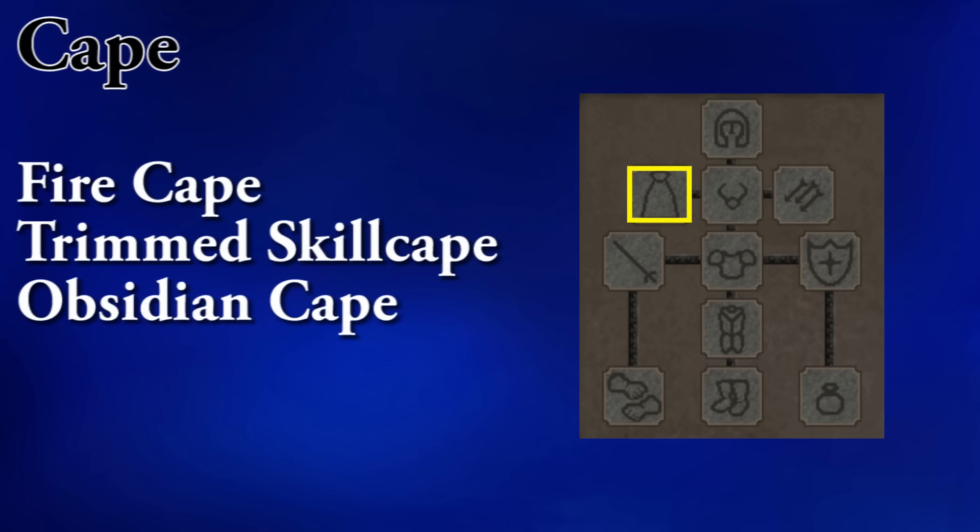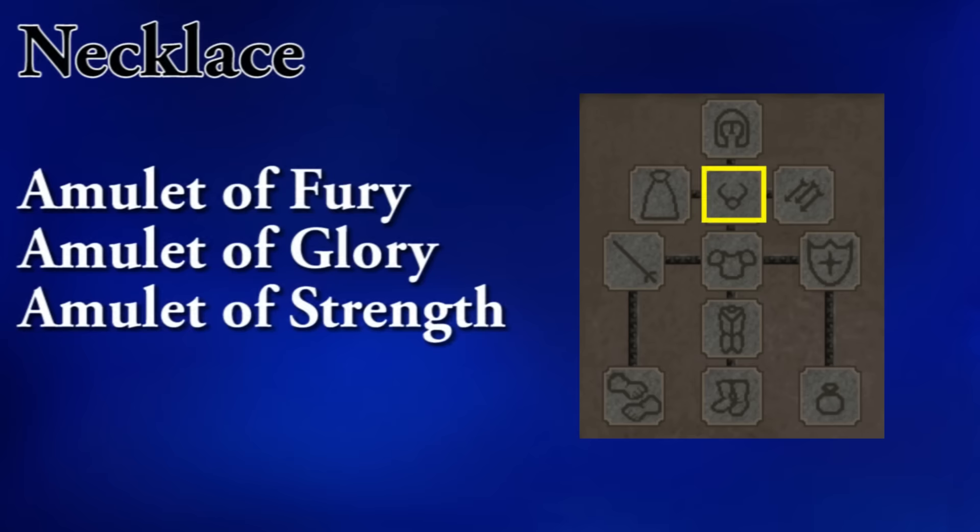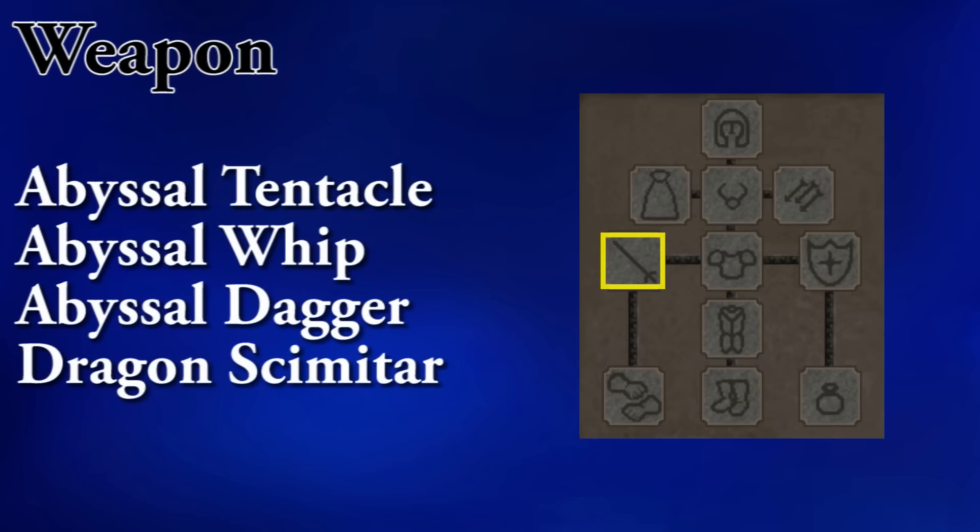In your cape spot, a fire cape will be your best option. If you're going to use an obsidian cape, keep in mind that an untrimmed skill cape has very similar stats. Your best bet for a necklace would be the amulet of fury, though the glory will work fine. You will want to use a one-handed weapon since you're going to need some sort of anti-fire shield. The abyssal tentacle will give you some of your quickest kills, but it is degradable, so you could just use a normal whip.